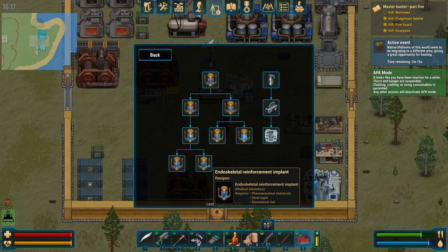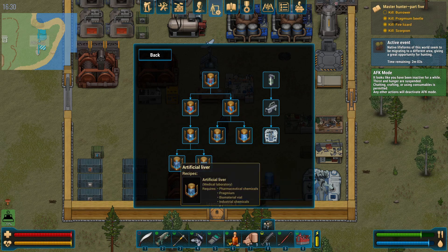The endoskeleton keeps you from having broken limbs and being dazed, which could be useful, but I haven't encountered too many situations where that'd be make or break. The artificial liver basically removes the medical debuff when you're taking any of your healing items.